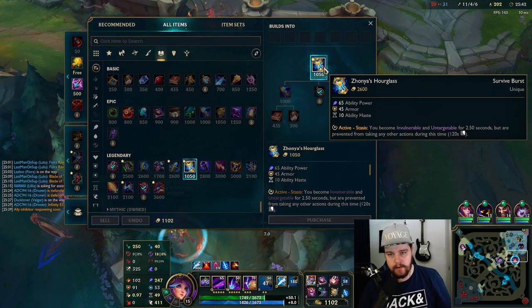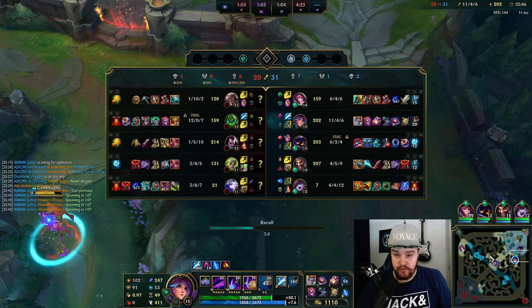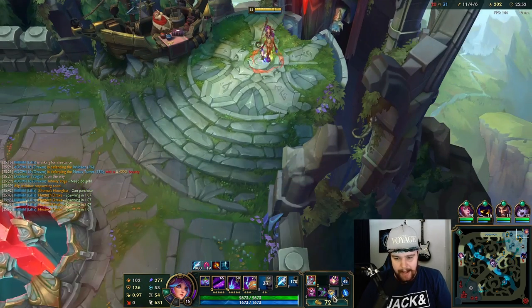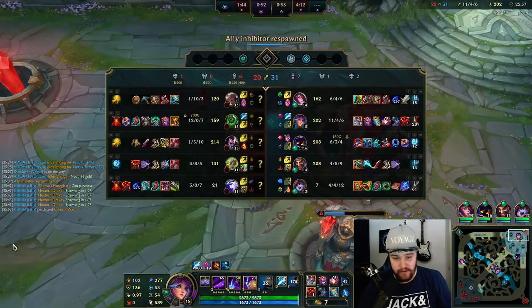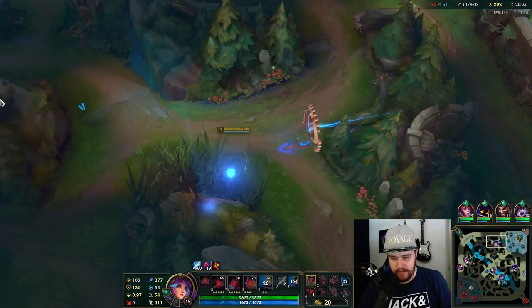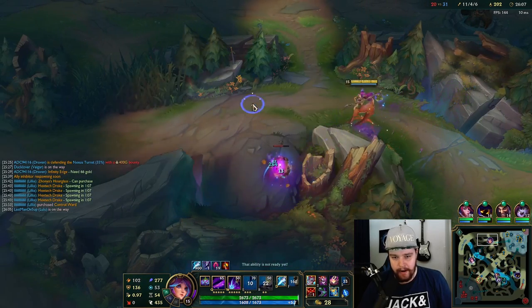I'm going to back and get Zhonya's. These Ash arrows are wrecking me — that Yasuo would have been dead if not for that Ash arrow right there. Literally all I needed to do was land a W-Q and he's dead. I think Ash is just absolutely destroying me in most of these fights. She's getting clapped by every Ash arrow and that thing has no cooldown either, so it's just brutal.